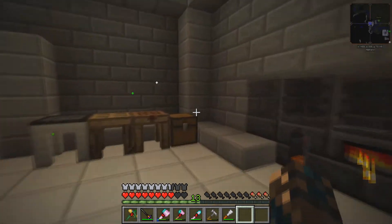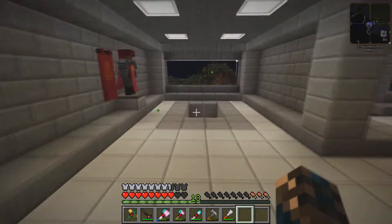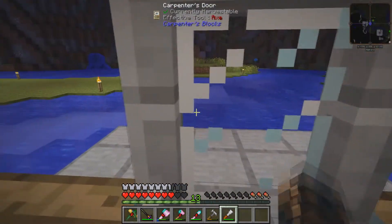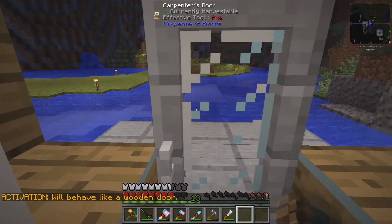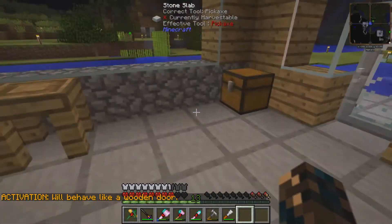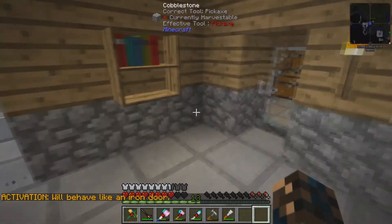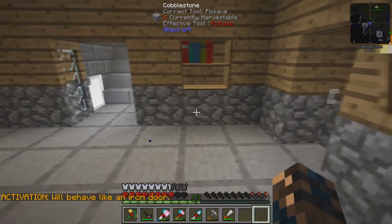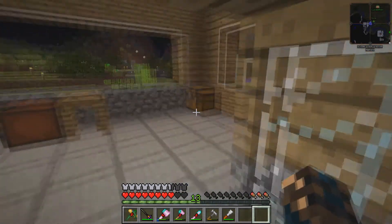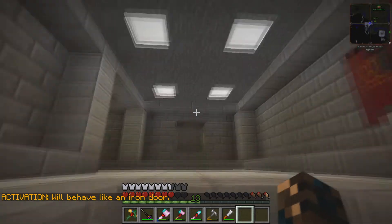Moving on to today's episode — we are going to be moving all of our machines up here. They're all in the chest. They used to be downstairs in the corner. We had the Aqueous Accumulator just here with the fluid ducts, with all the water coming through into our steam machines. I've also removed the Stirling generator and the alloy machine. I've moved all of them to make this a little bit more open, because we spend all our time upstairs.